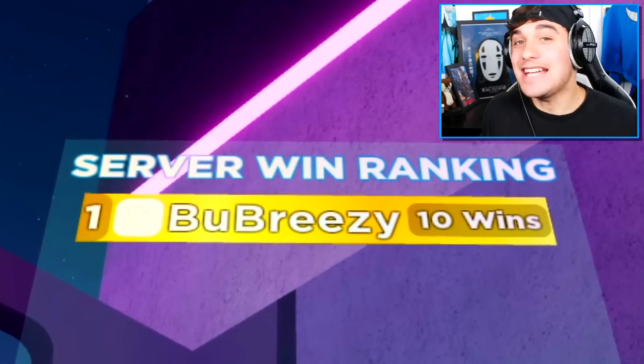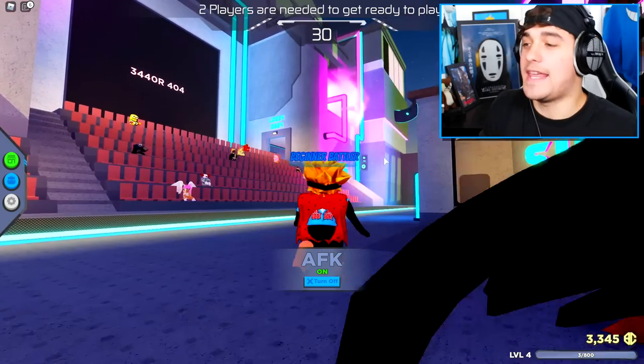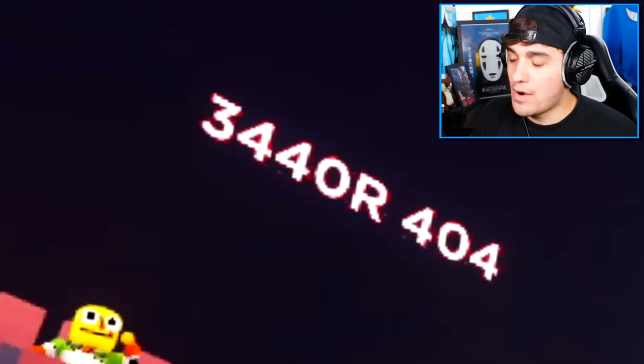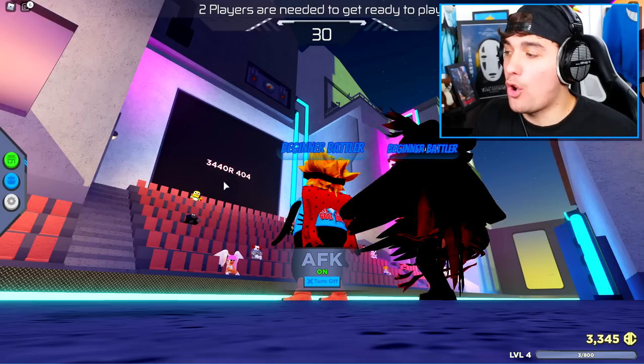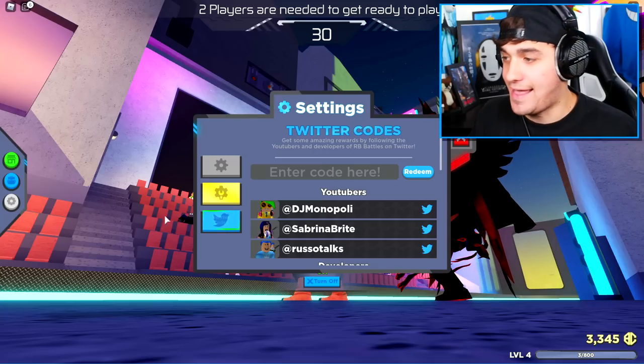Now we're done and the next step is actually quite simple. If you take a look at the big screen up on the wall over there, you will see a code: error 404. Take this code, come to settings, and type it in the Twitter code selection right here.